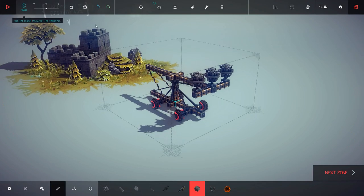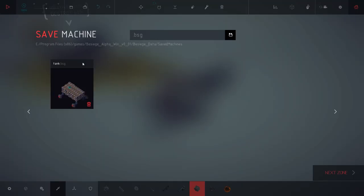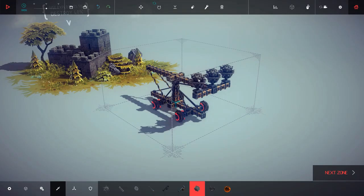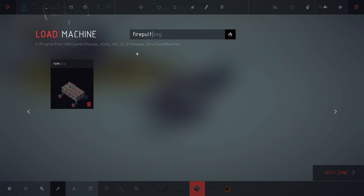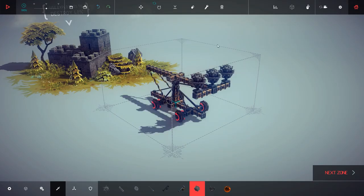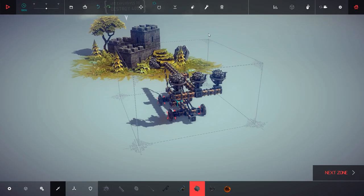Let's try that again. I'm going to save this actually. This thing is my tank right here. What are we going to save this as? How about firepult? Save. Now I can load that anytime. Save. Firepult. There — now it's saved. You hear the blink-blank. Now let's destroy this.